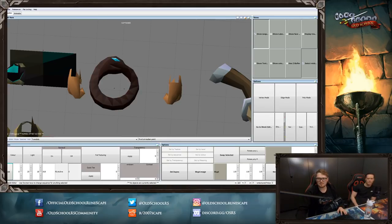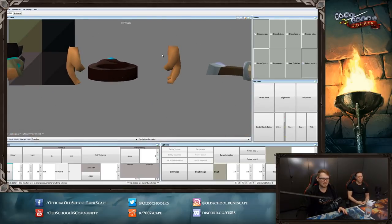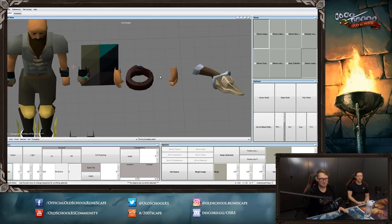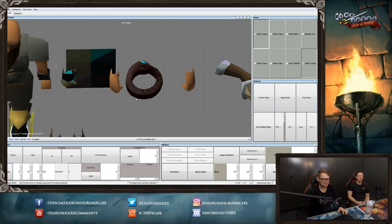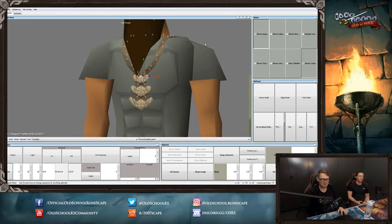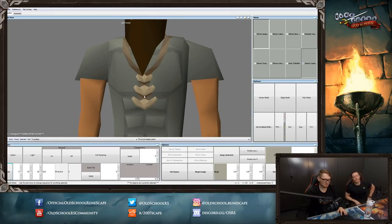We've also got Dragon Knives — these are a drop from most of the Slayer creatures within Brimstone. And then the Brimstone Ring. A couple of drops are fused together to make this new ring. It's not best in slot, but it's sort of like a hybrid ring. Looking at the blog for the exact stats: the Brimstone Ring has four stab, slash, crush, six magic, four ranged, and four strength. That's actually really good — it's a bit like all the Fremmennik rings combined into one, but not the imbued versions. A nice alternative if you want to use multiple attack styles.